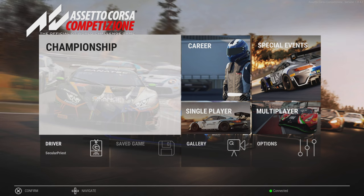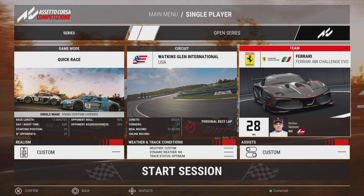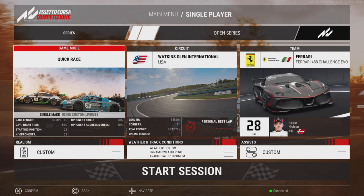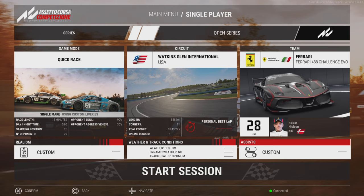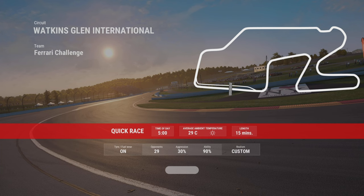Welcome back, we're gonna do a little race here - a 15-minute race. We're gonna take the new Ferrari 488 Challenge Evo out to Watkins Glen. We've upped the opponent skill to 90%. We are starting 25th out of 30. Here are our track and weather conditions - top of the hour, damage turned off. Let's get underway, starting at 5 a.m.